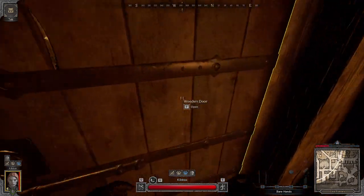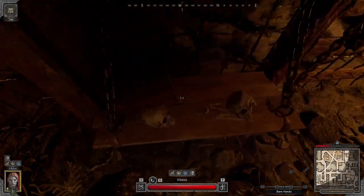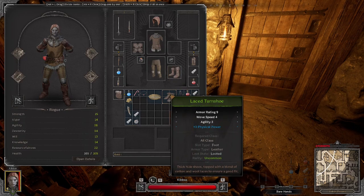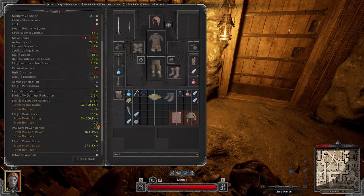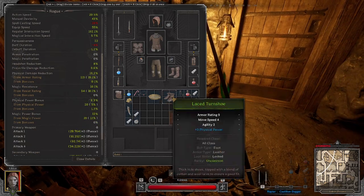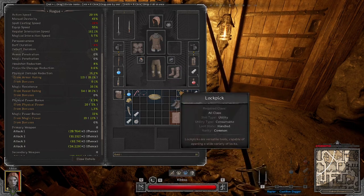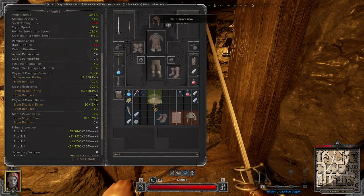Oh my god, look at these boots for a second. Dexterity and max health compared to more physical power - I have a lot of dexterity right now so that physical power is really nice. Let's see what the damage bonus is. Auto weapon at one percent and it goes to six percent, that would be nine percent - extra three damage. I gotta keep those, they're so good.